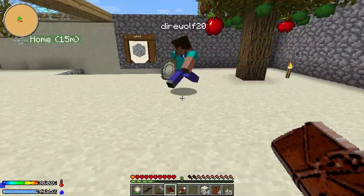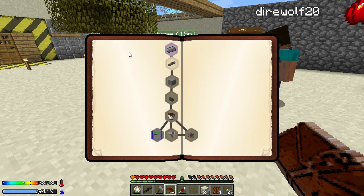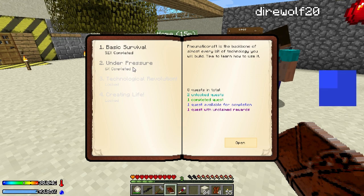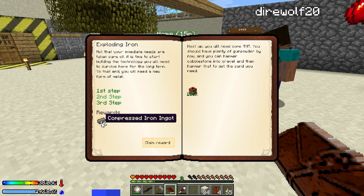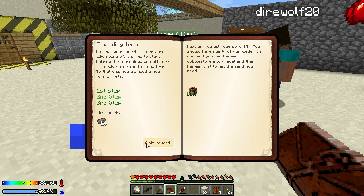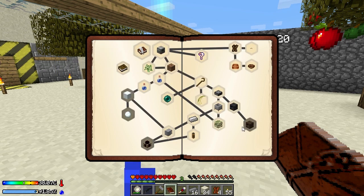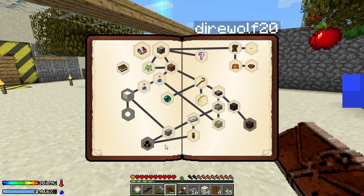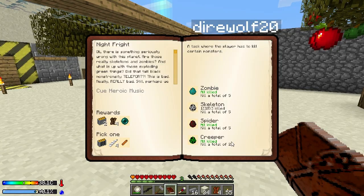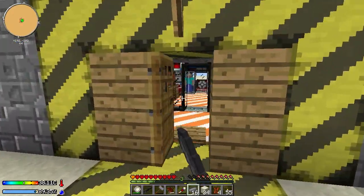We got a quest to hand in! What can we hand in? I just got some sand, which made us TNT — the exploding iron under pressure — which gives us 16 compressed iron ingots. I was wondering what you were doing out there with your hammer. 16 each, by the way. Those compressed iron ingots go very quickly — 16 is not a lot, but it'll definitely help us get started with pneumaticraft.